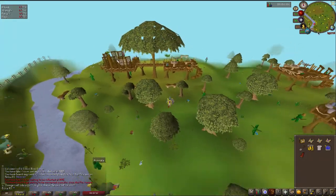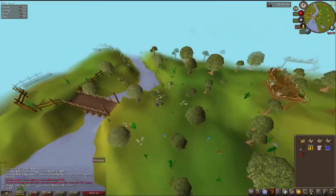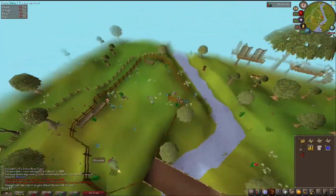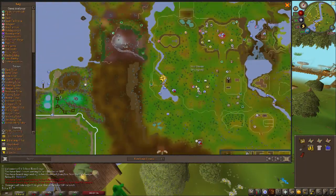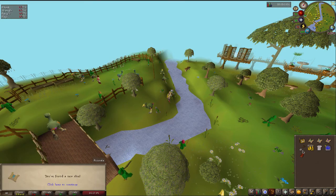Then you want to go a little bit to the south and you will arrive right here at this little closure. Then you want to go here — here's the spot, right just here where I'm standing. On the map, this is how it looks. You want to go there and just click on your spade.